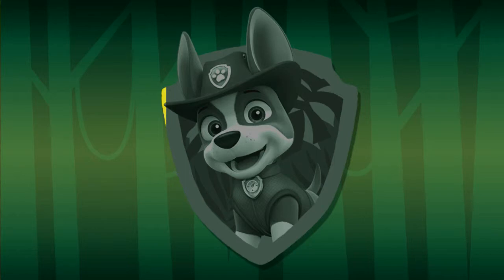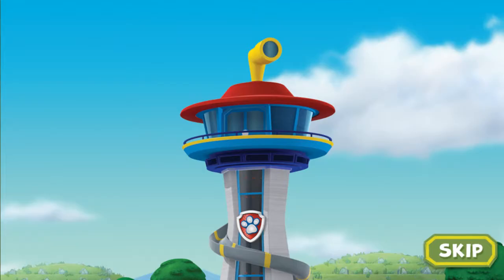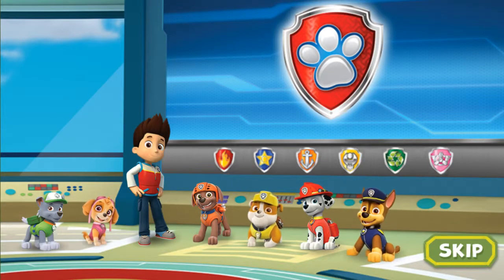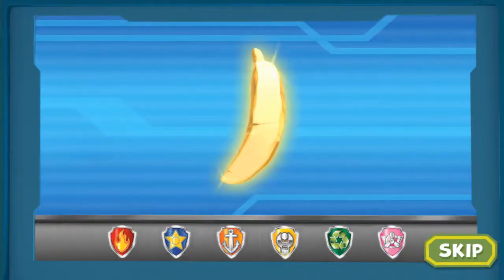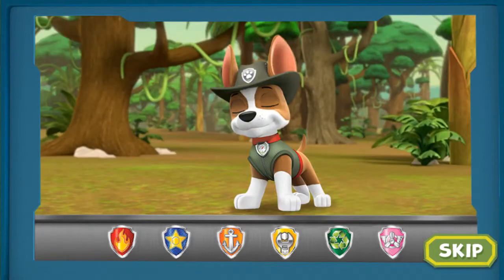Paw Patrol, to the lookout! Ryder has a new mission! The legendary golden banana is missing somewhere deep in an ancient jungle temple, but it needs to be brought to the museum! The Paw Patrol needs to call in some help for this mission — Trekker, the jungle pup! No job is too big, no pup is too small!